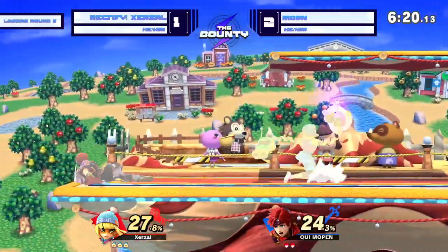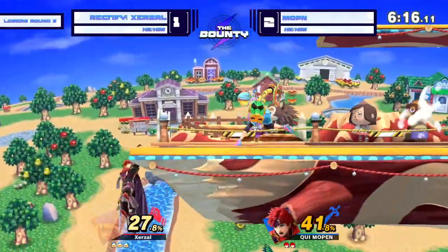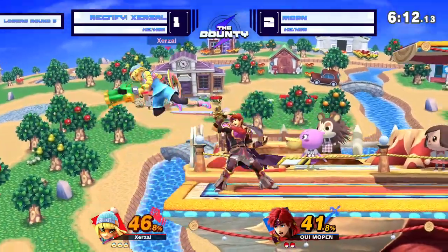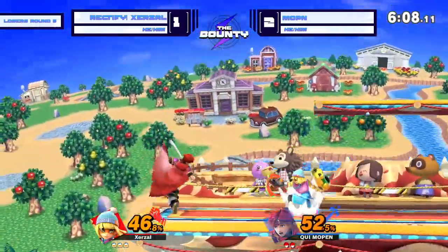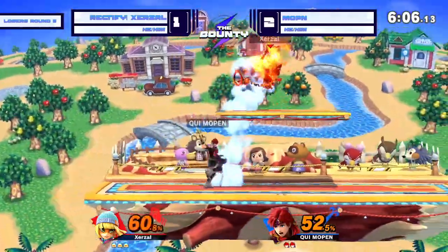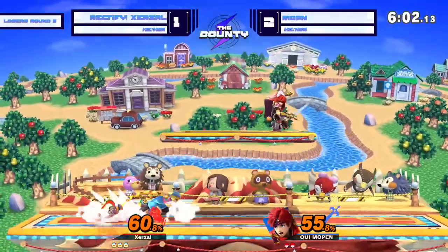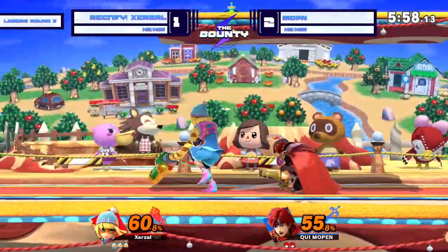Zerzl just... his tech — what a read from Zerzl there. Got to get out of this corner. Interesting dare option there from Zerzl. Sometimes you just need the interesting option — sometimes it works. Big double-edged dance coming up from Mopin, trying to stack a little bit more on the board.